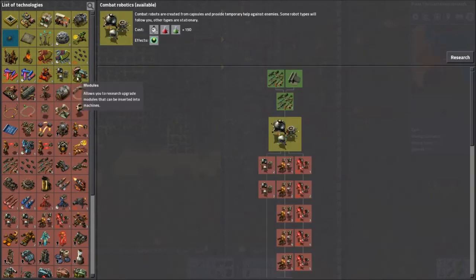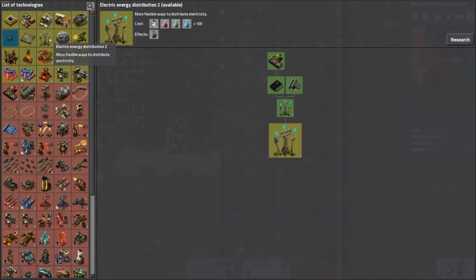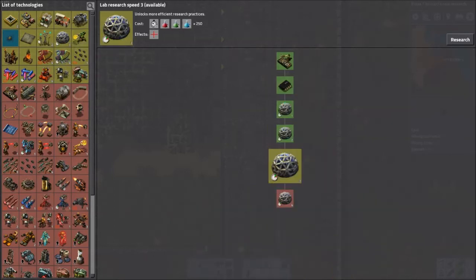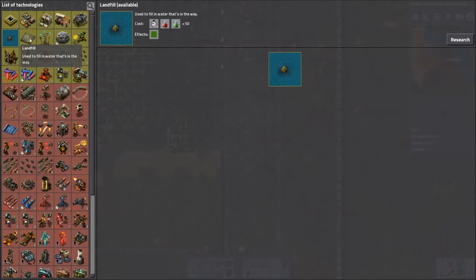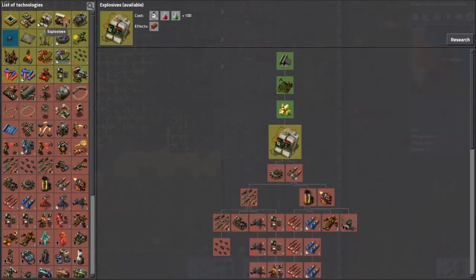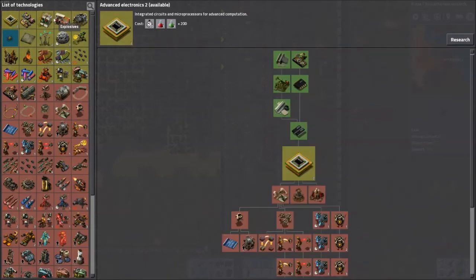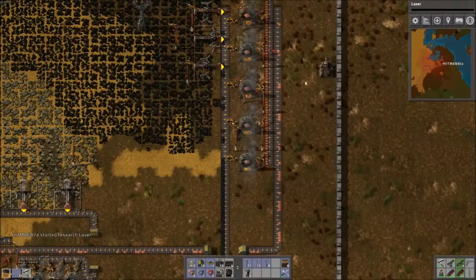Shotgun shells... combat robotics, that might be useful. Modules would be useful but I don't think we'd be able to build them yet. Engine, laser — the laser would be good. Let's try that out, we'll do the laser now.